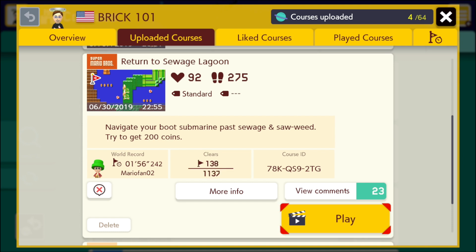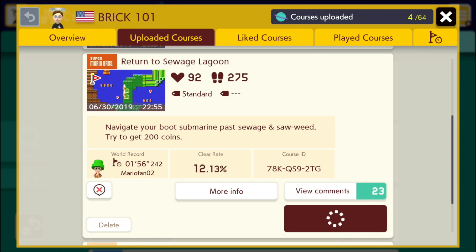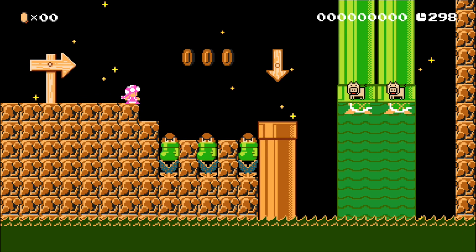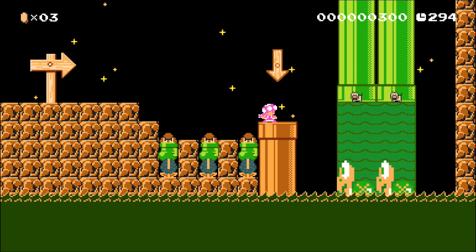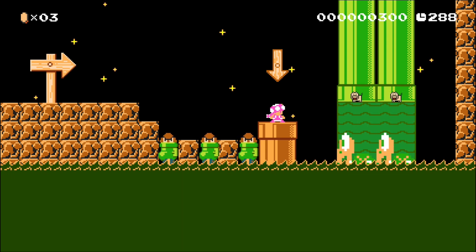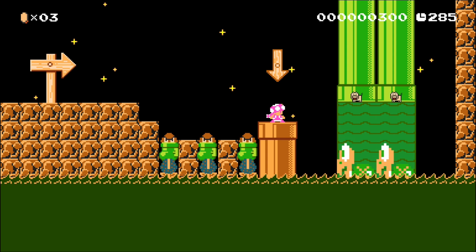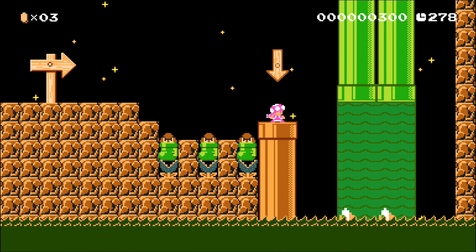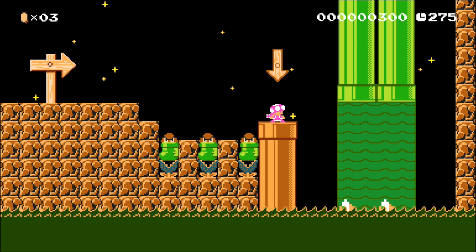Let's look at Return to Sewage Lagoon. Description: 'Navigate your boot submarine past sewage and sawweed. Try to get 200 coins.' I was really proud of my use of the fart sound effects for the sewage pipes. This is another one with the night forest theme because this is about a poisoned/polluted lake. It just so happened that the night theme in forest has those perfect green semi-solids right behind the giant Koopa pipes that makes it look like sewage pouring down.